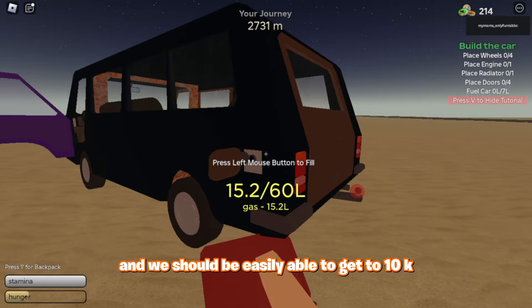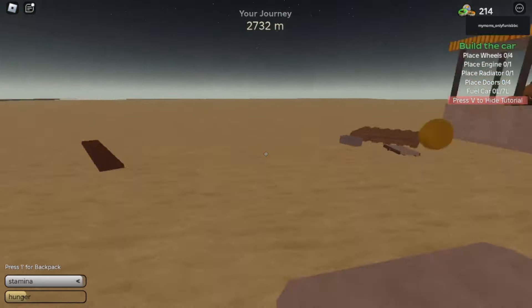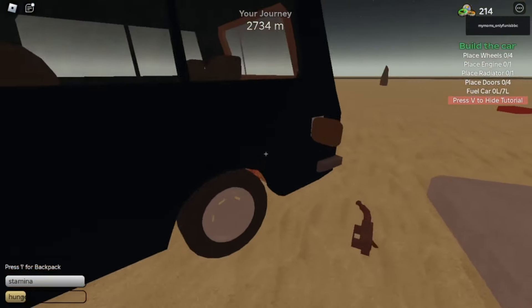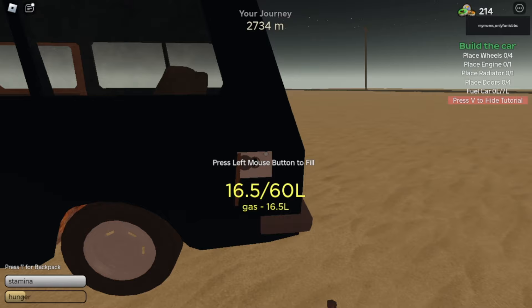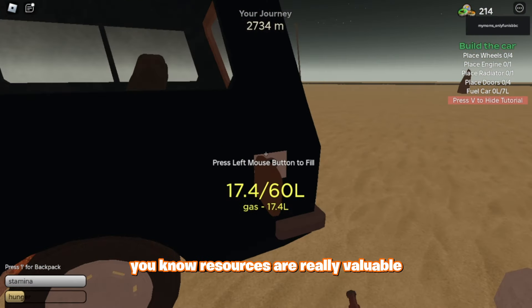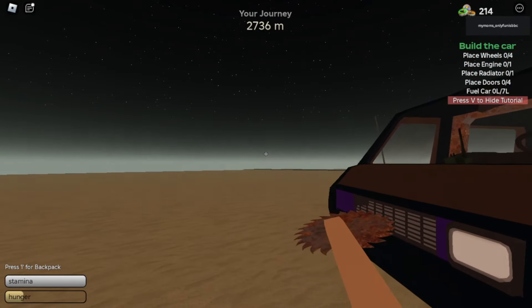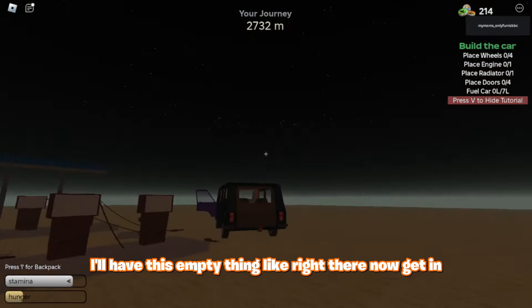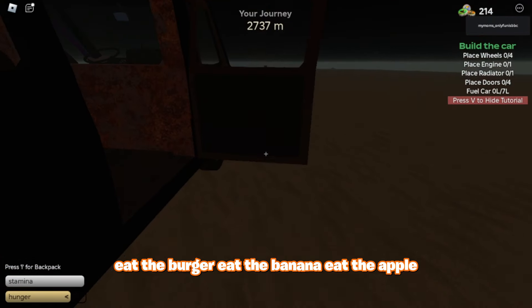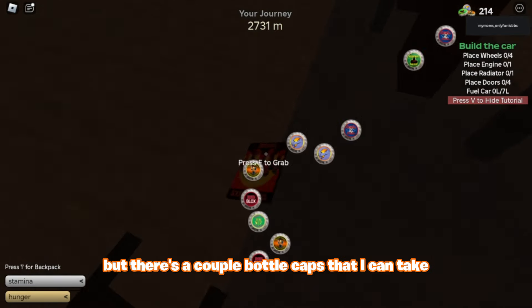And we should be easily able to get to 10K. Let me just move a little bit — how much is that? 1.2 liters. That one's just lost. We don't want oil right now but we'll take it if available. Resources are really valuable. We'll place this thing in front of our car so when we hit mutants they actually die — this saves us a bunch of time. Now get in. Eat the burger, eat the banana, eat the apple. Check if there's anything useful — nothing really useful here. There's a couple of bottle caps I can take.